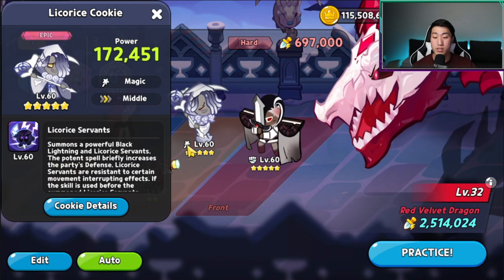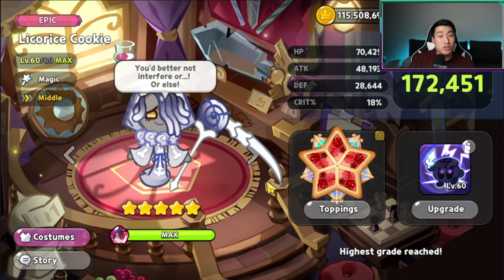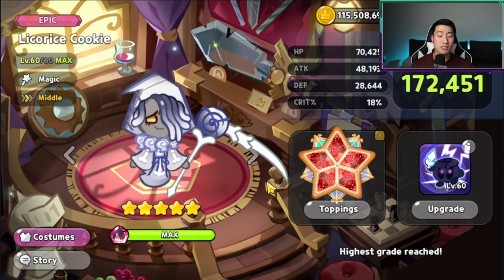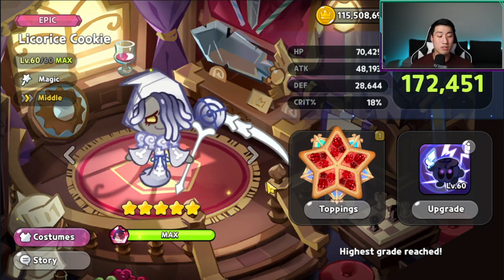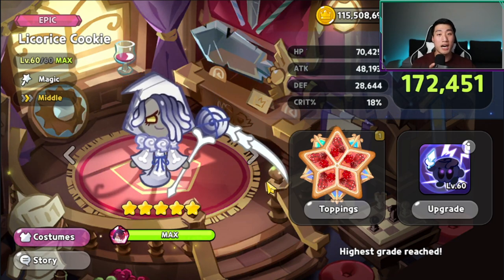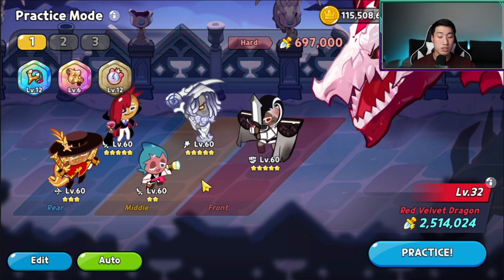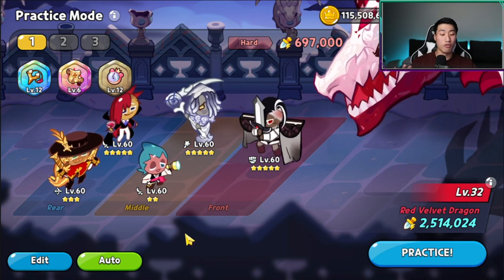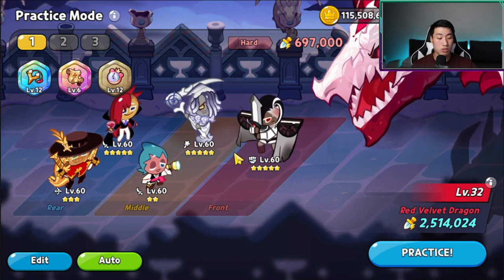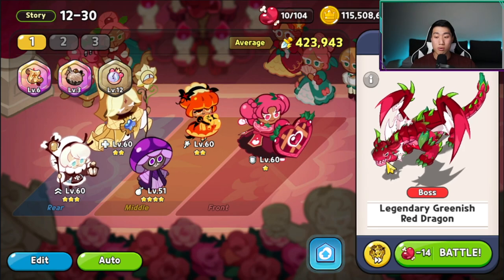Let's look at the guild boss battle team. You have Licorice, but Licorice isn't getting to use his skill a second time. You want around 20% cooldown without the set bonus for Licorice to be useful in guild boss battle, especially at higher-rank dragons like level 32. Even at 20-something percent cooldown, you need Licorice with five swift chocolate for everybody to survive and use their skill one more time.